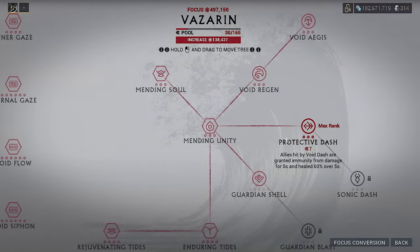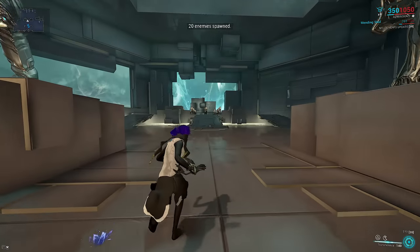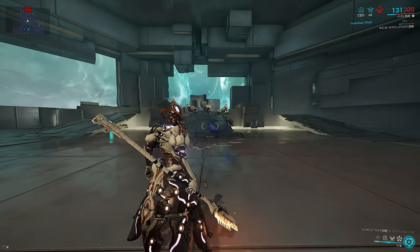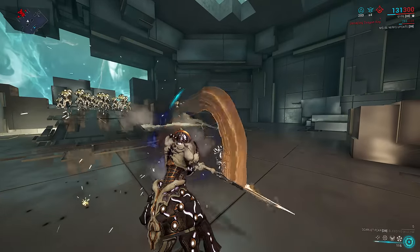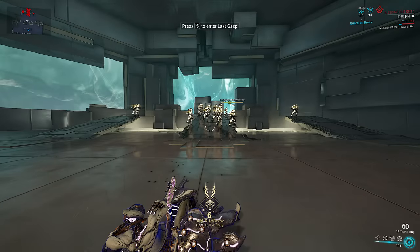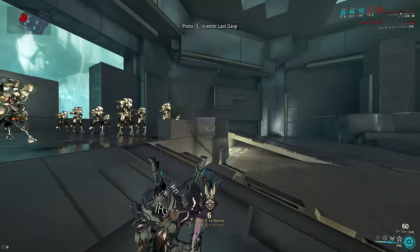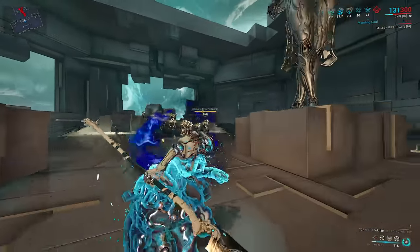Guardian Shell has been reworked from a raw shield value to operate like Iron Skin. It absorbs all damage taken on the directional shield for 4 seconds to charge up its EHP. Unfortunately, this Guardian Shell has a very narrow angle of protection — narrower than expected, and even narrower than what it visually shows. You can easily get killed from enemies being just slightly off-angle. Also, Void Shell follows your camera angle direction, making it a little bit harder to use.